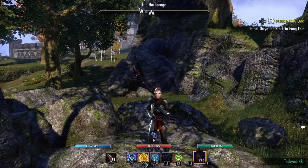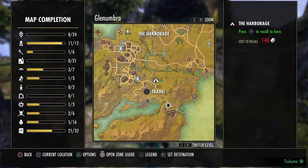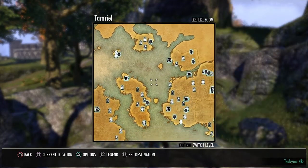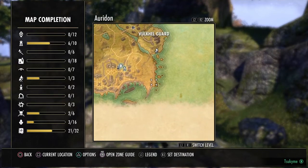The main quest can be started by going into the Harborage of your main capital city. If you are a Daggerfall player, it's in Glenumbra. If you are a Dominion player, it's in Auridon, behind the main city, around the beach on this side.